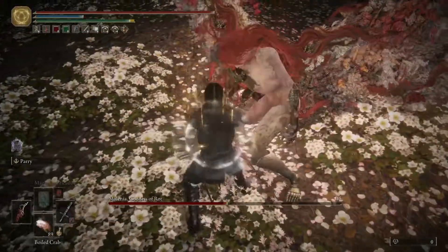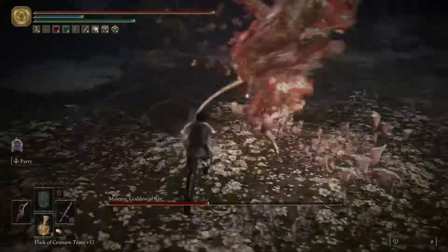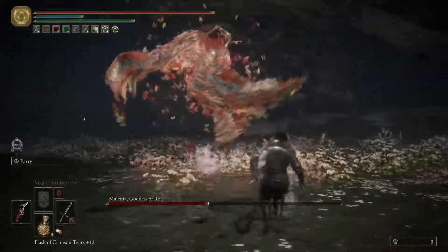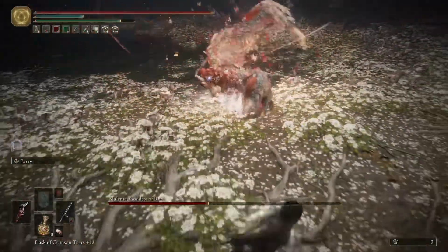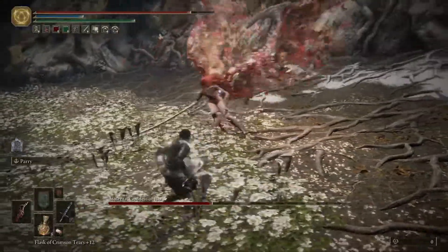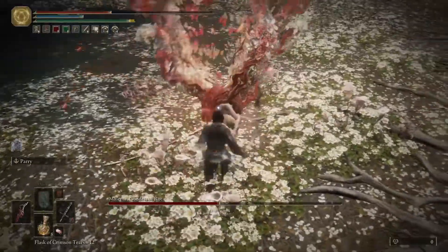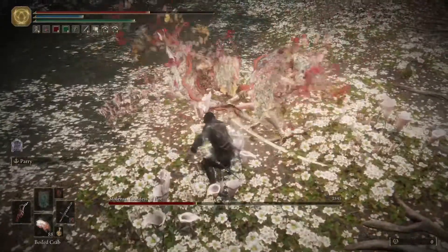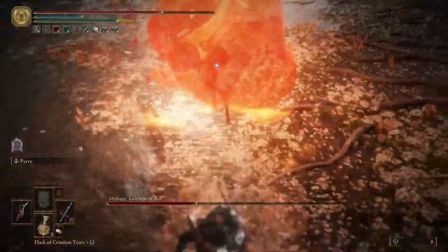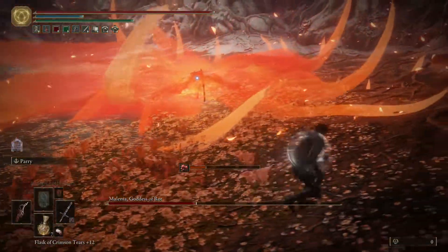All recognizable attacks there - just parried them fairly easily from practice on phase one. Dodging out of the way of the kick there, just giving me a little space. Dodge, dodge, and dodge away. Right now my thoughts are turning to whether or not I'm going to have crab and for how long. Getting a heal here and popping some crab. Make sure you have the dodge timing down on that - it is very deadly, it will instant kill you if you get hit by everything.